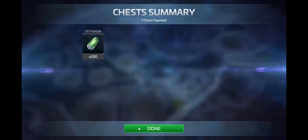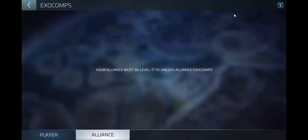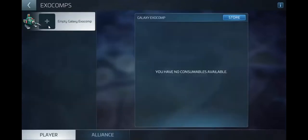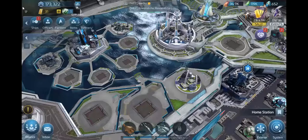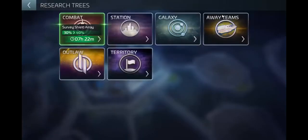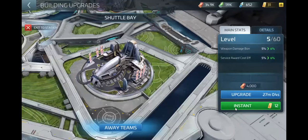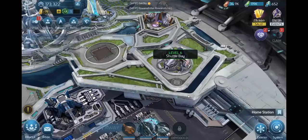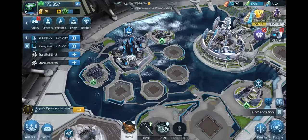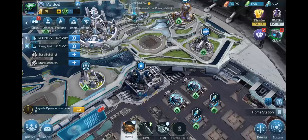There's another 10-minute free chest — because of Tritanium there. XO Comp. Better away teams — it needs to be updated, that's right. It's only at level 6. Okay, that makes sense.